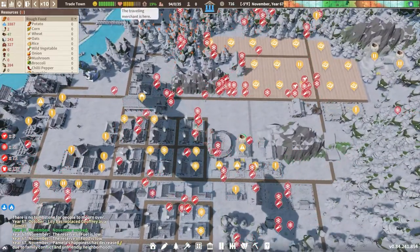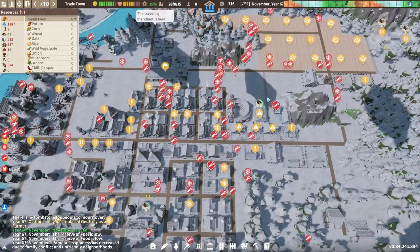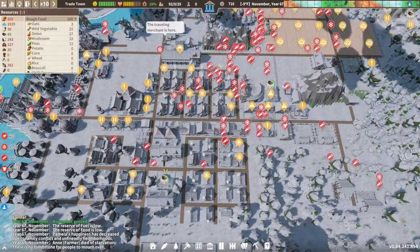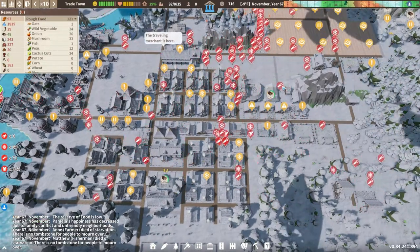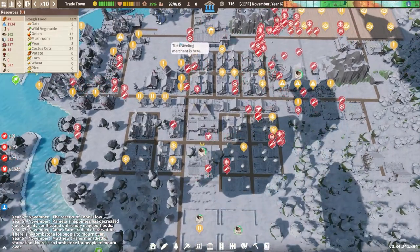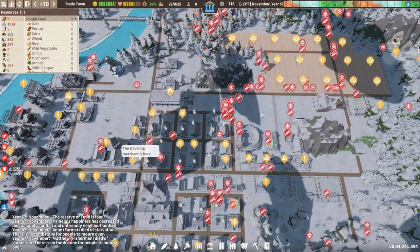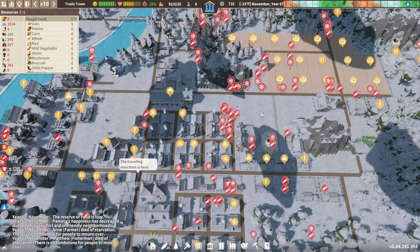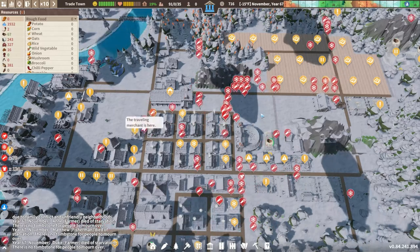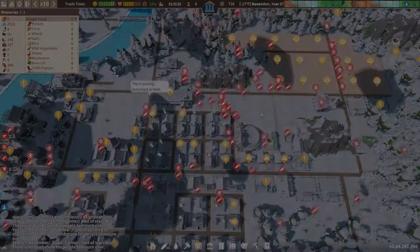Let's check our pastures — looks like 78 production, but this other one is producing absolutely nothing, probably because I haven't banned geese yet. Let's go to stock management, find rough food, find geese, and ban that so it goes straight to the butcher instead of being eaten — we'll get more food out of it. To add to our issues, we have no cemetery, so all these dying people are hurting our happiness, though it was high enough to buffer some of that. We're down to 92 adults. This is a disaster — that's gonna wrap it up for now. Please let me know if you have any ideas, hope you enjoyed this episode, and have a fantastic rest of your day!